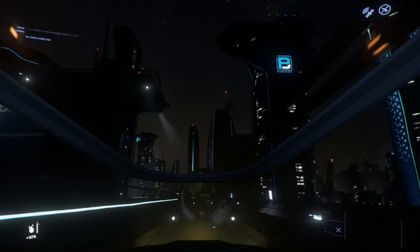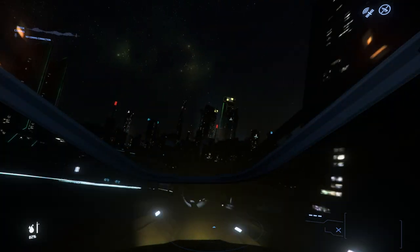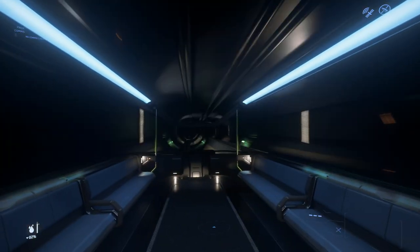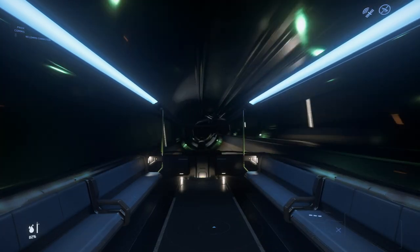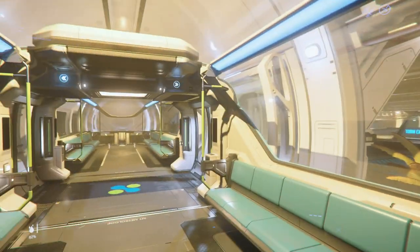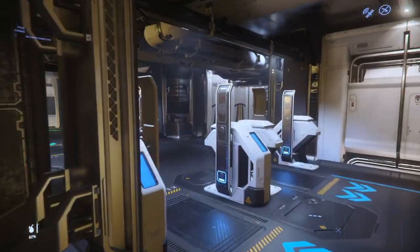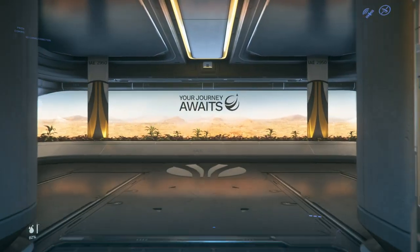Look at this absolutely beautiful city of Microtech at night — I love it, it's just so beautiful. This is the best tram in the game. Area 18's flying trams are pretty cool, but as far as the sensation of speed, this one is by far the best. We are arriving here at the expo center — you can tell because there's kind of a warmish glow. All you have to do is follow the signs.